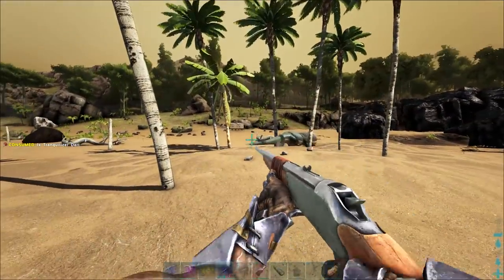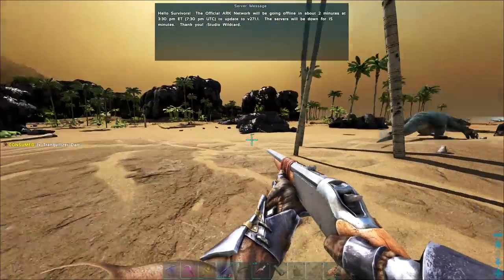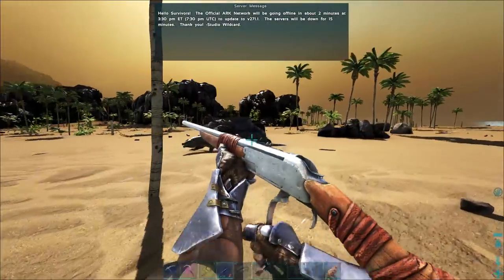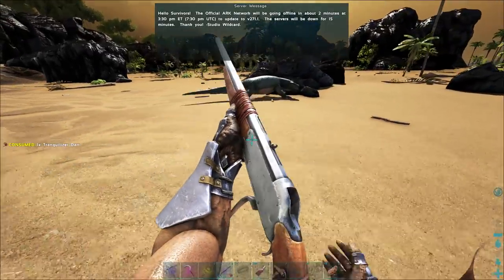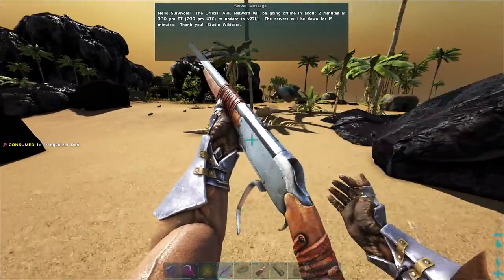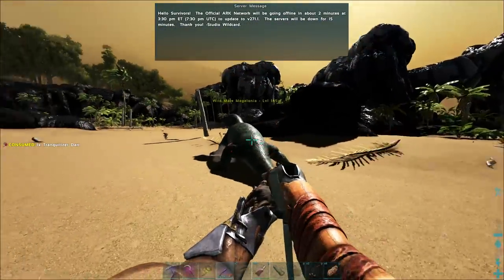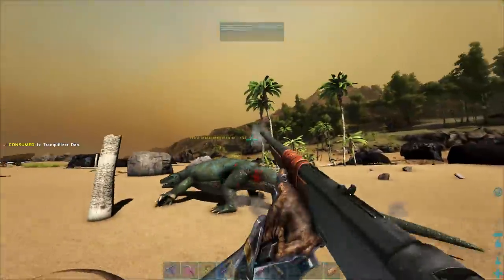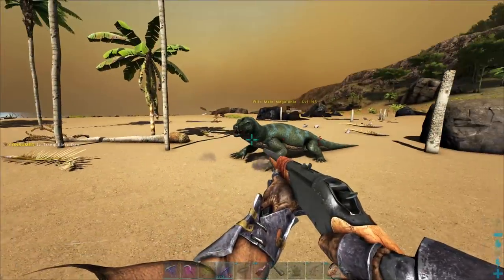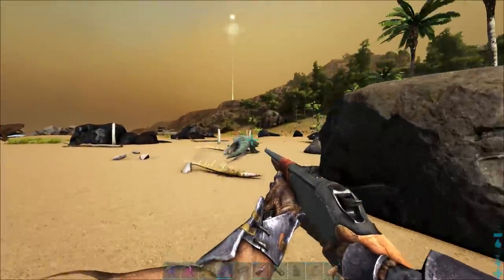Okay, I've been shooting this thing for a bit and I'm kind of getting worried about how many darts it's taking — I don't want to run out. Two minutes. We've got two minutes to knock this thing out and hope for the best. It is running though, so I don't think we're going to have to shoot it for very much longer. Come on, you've got to go down before the servers go down. If it rolls back and this thing eats me while I'm offline, I'm going to be pretty enthused. Did it just try to bite me?